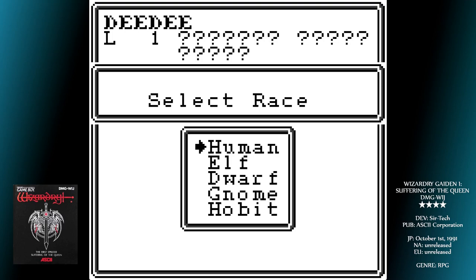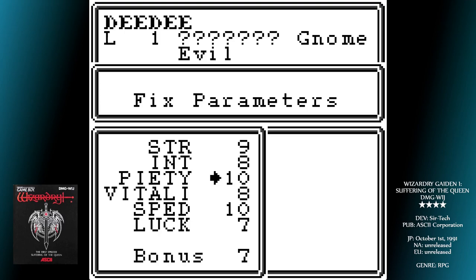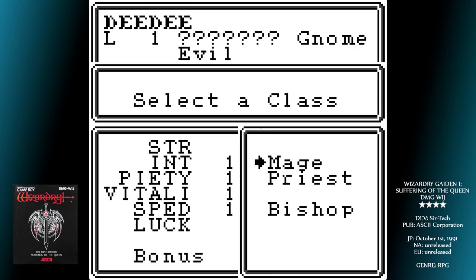Strength determines your physical damage done and the hit rate for all physical attacks. Vitality is the amount of HP a character can receive when they level up. Agility determines the likelihood of you avoiding attacks, fleeing, or disarming traps successfully. Intelligence is the effectiveness and success rate of mage spells. Piety is a similar thing but for priest spells. Luck is your resistance to status effects, and also affects the chances of rare items to drop.